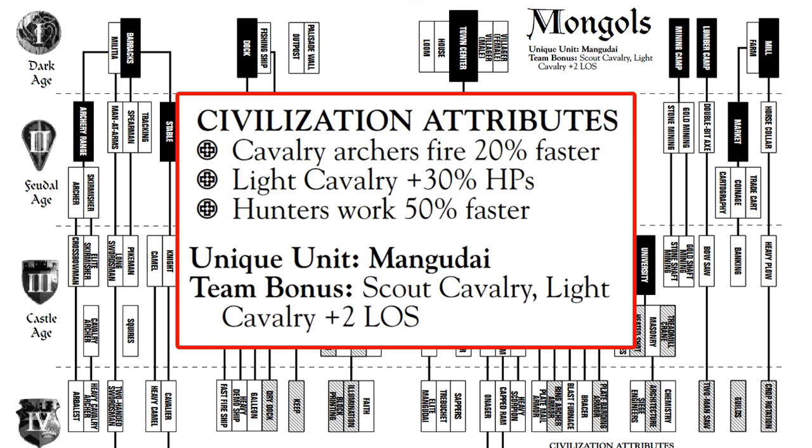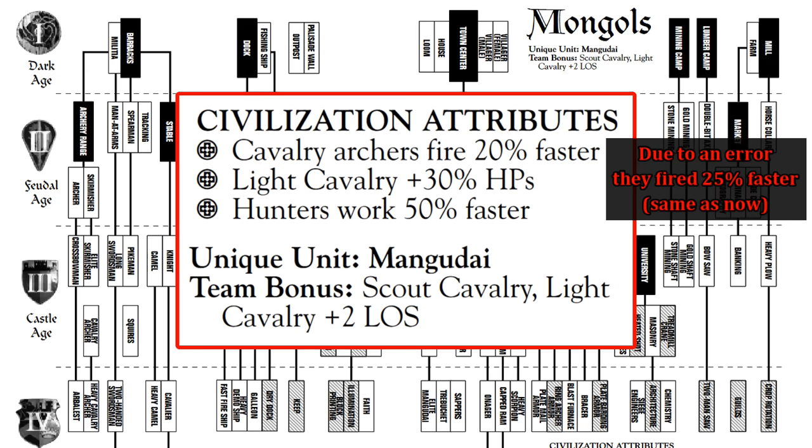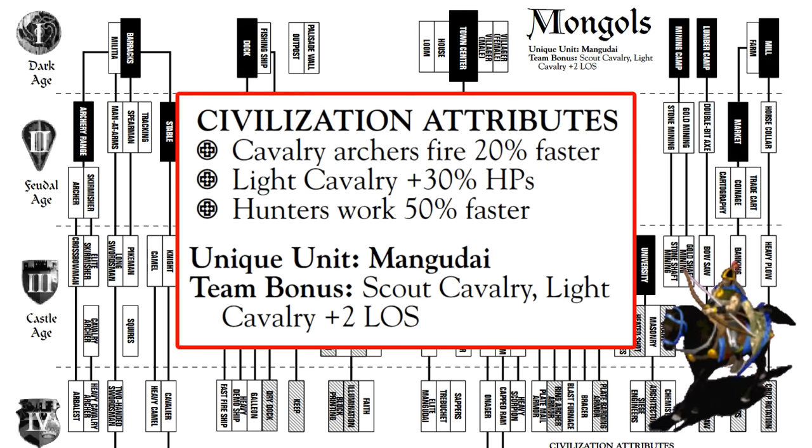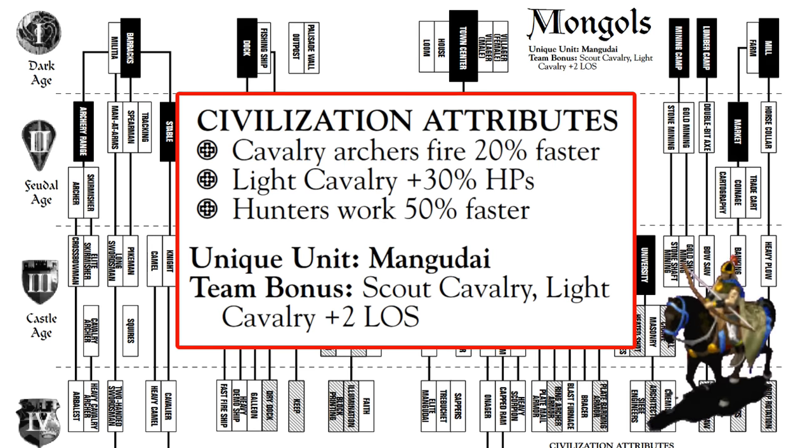To start with, their bonuses were basically identical to today: their cavalry archers fired faster, their light cavalry line had 30 more HP, hunters worked 50% faster, and their scouts had greater line of sight as a team bonus. So like I said, basically what they are now. As I foreshadowed already though, it's the Mangudai that look quite different.